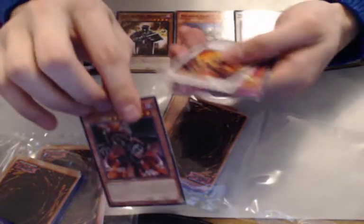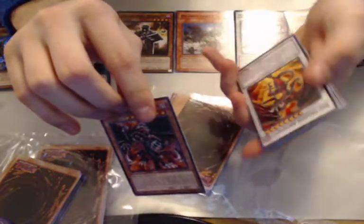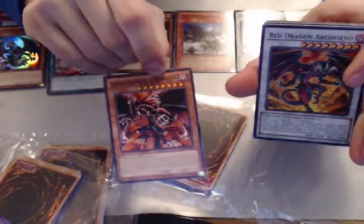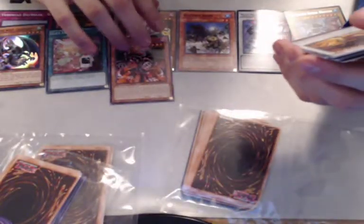Gandorra the Dragon of Destruction! And Red Dragon Archfiend! Again Gandorra — cannot be special summoned, you can pay half your life points to destroy cards on the field, and then it gains 300 attack. That's pretty damn good. Wow, and this is only half the pack. I'm liking what we got — Red Dragon Archfiend, not bad at all.